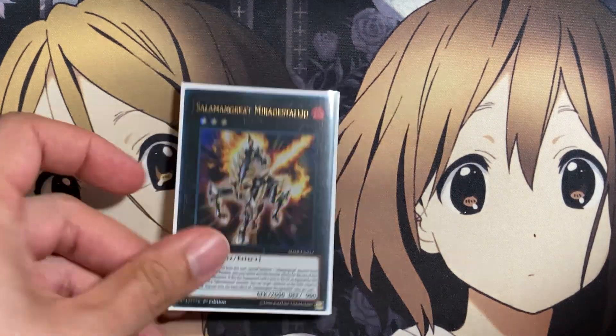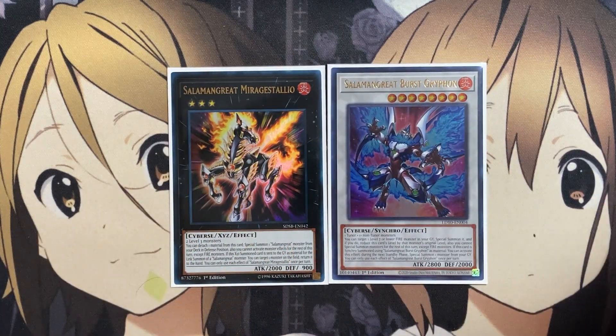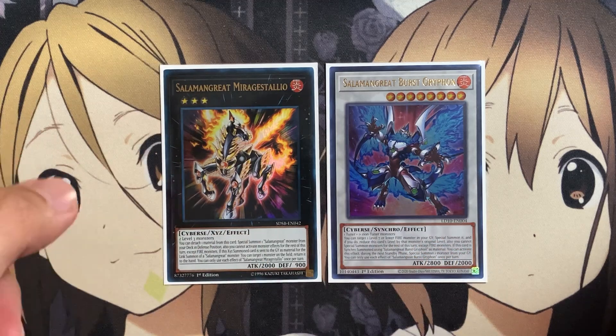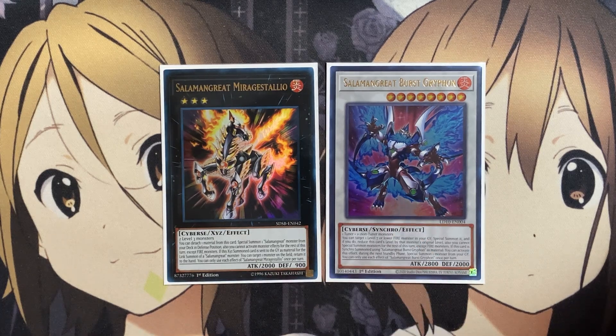For our other extra deck monsters: one copy of Salmongrate Mirage Stalio and one copy of the new Salmongrate Burst Griffon. With Burst Griffon, you can target one level 7 or lower Fire monster in your graveyard to special summon it if you reduce this card's level by that monster's original level. You also cannot special summon for the rest of the turn except Fire monsters, and if this card is synchro summoned using a Burst Griffon as material, you can activate this effect during the next standby phase to special summon one monster from your graveyard. So you have that additional special summon — if you wanted a second Burst Griffon copy, you could try cutting one of the other extra deck slots. Mirage Stalio is great since it grabs Salmongrate monsters from the main deck, while Burst Griffon summons from the graveyard.